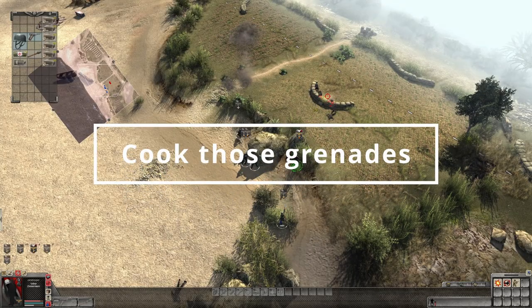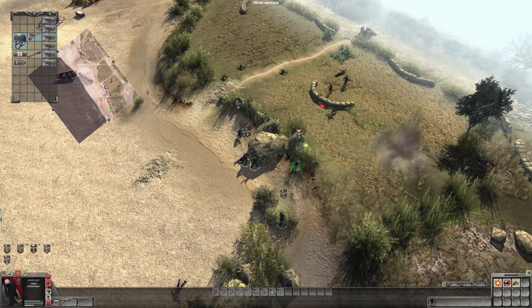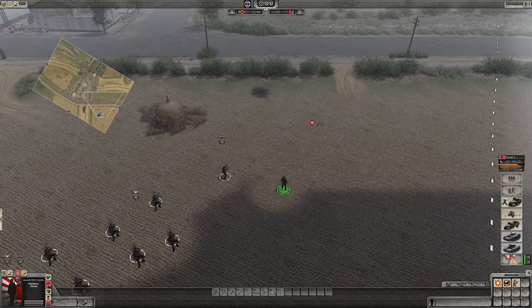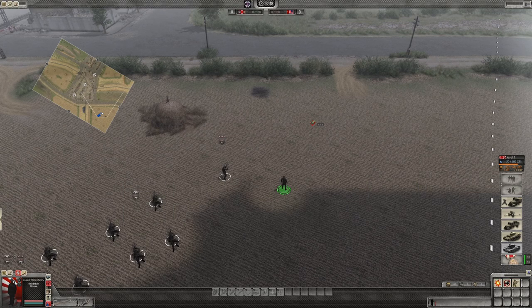Something the AI is very good at in this game is throwing grenades back, so you'll want to cook the grenades pretty much any time you throw one. Hold down left click and you'll see the crosshair shrink as you prepare to throw. Then release — no chance for them to throw it back. Cooking grenades — you may as well do it basically every single time.